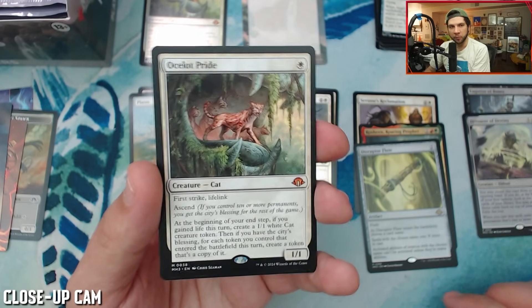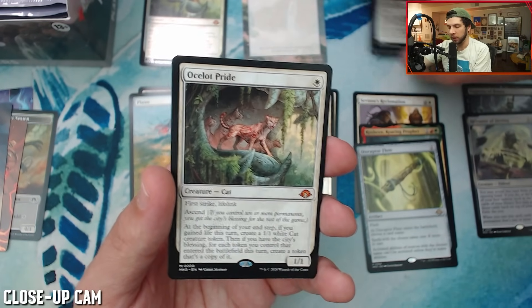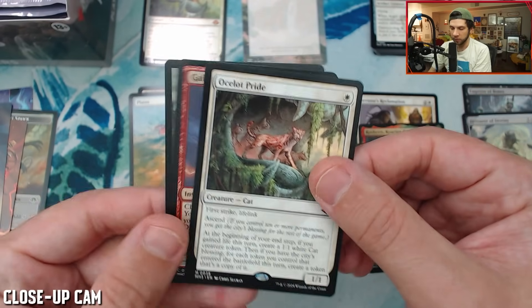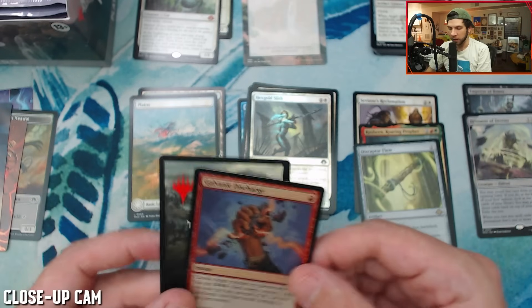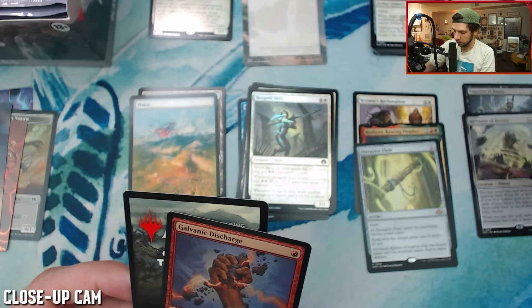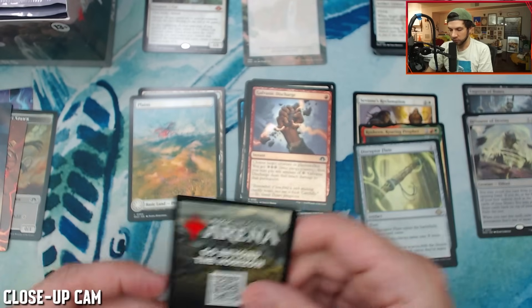A second Ocelot Pride — this is going to be an Ocelot Pride box! It goes in there with like Exsanguinate and Torment of Hailfire, that kind of thing, if you're running a ton of swamps. That's a lot — two of those, both mythic. Galvanic Discharge.